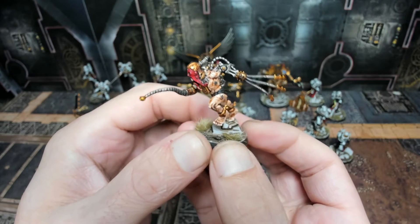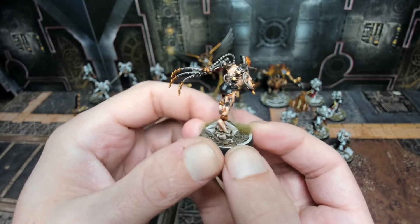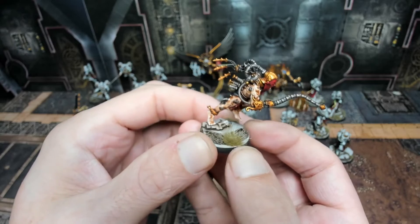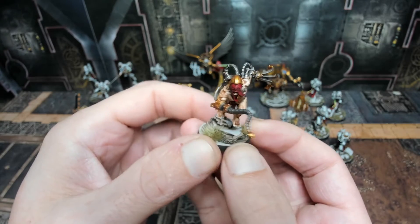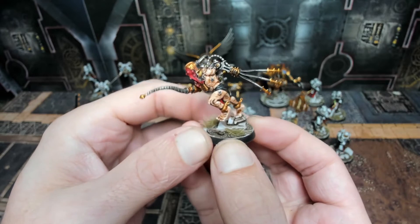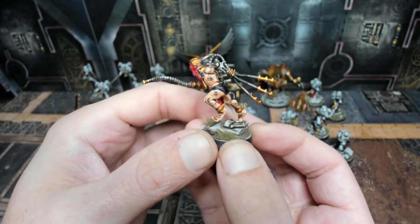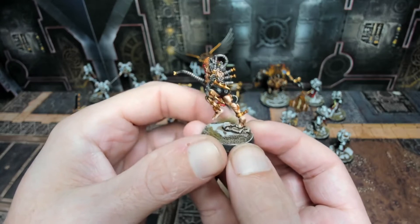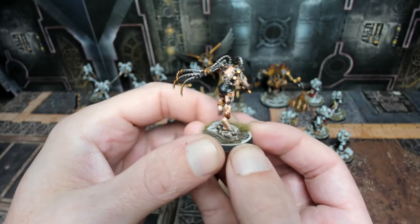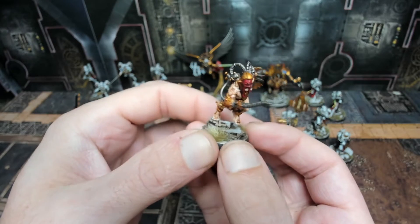Here's the last of the Arco Flagellants — you'll notice the variance of the face but the same pose as the first one. We altered the skin tones so they don't look like repeats. Absolutely love these models, loaded with details. Until you actually sit down and paint these, you don't even see half of the cool stuff on them. Very, very nice models.